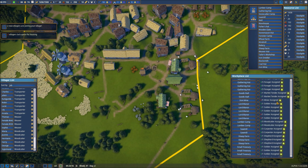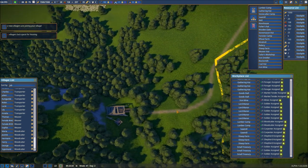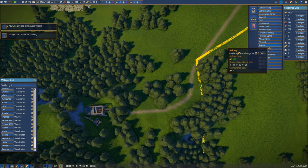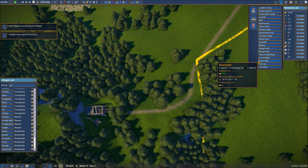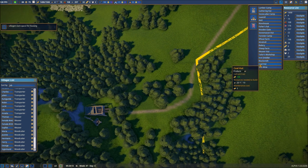Our iron mine — okay, that gets us one more person in the iron mine. We also have our pathway up through here, which means I can now have a better idea of what we need to do. So now we need a smelter, and we also need a coal hut.